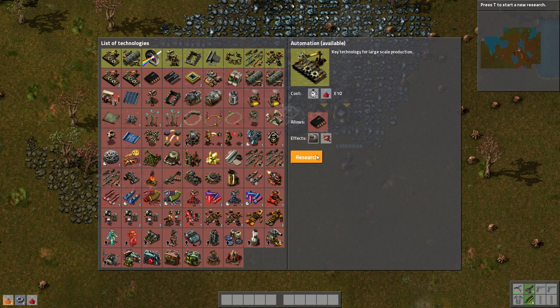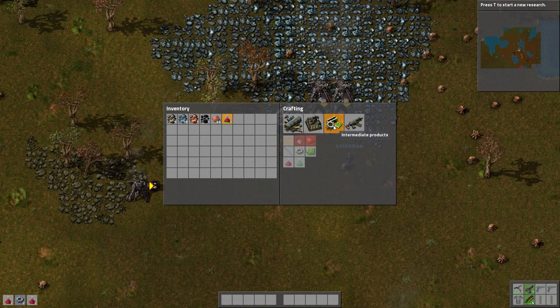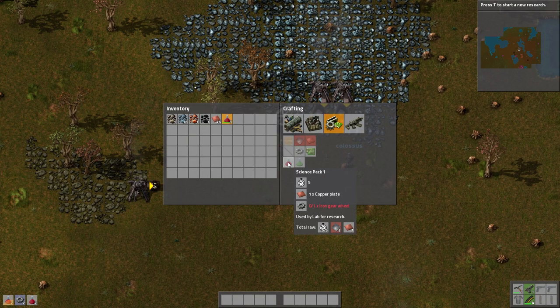Ryan, that's all the stuff we can research. The very first one we just need 10 of the little red science packs. How do we get those? We can craft them ourselves, it just takes a long time to craft. I don't know what I just researched.